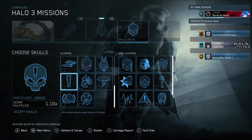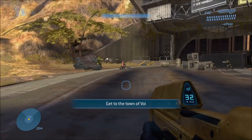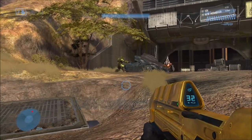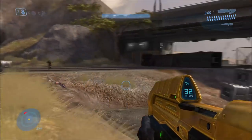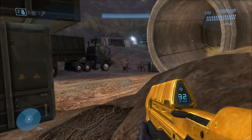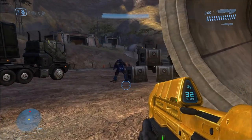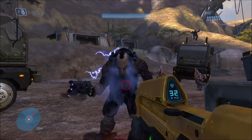Next up we have the That's Just Wrong Skull. This skull increases enemy awareness of you, so if you're trying to sneak up on an enemy, even though you're not in their line of sight, they might see you anyway — almost like they have a sixth sense for you. This is another skull that's really hard to gauge, but that's what it's supposed to do.